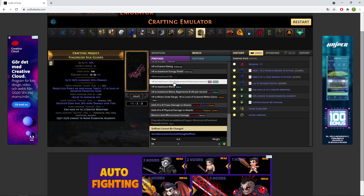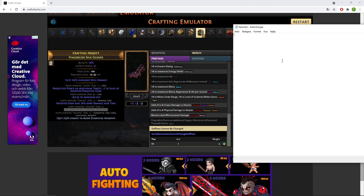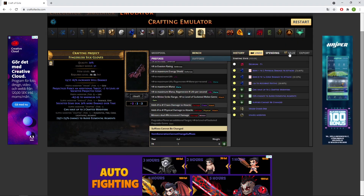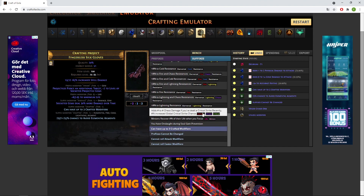Right here is where you'd stop. Remember, we're already two exalts down just from doing this plus the Suffixes Cannot Be Changed craft. A few notes: we've already spent 4 exalts, plus about 53 chaos for the essence — ignore that for now. If you want to craft plus three gloves, you're going to have to spend the exalts; there's no other way unfortunately.